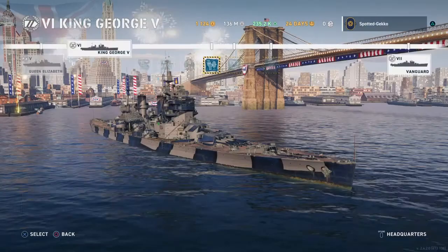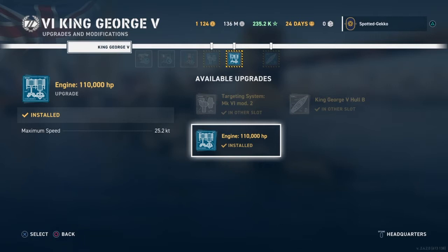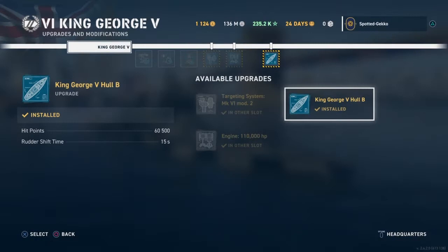For the next one I ended up choosing the engine, though looking back I wouldn't do that again — I would choose the King George the Fifth hull as the second choice, saving the engine for last. The Hull B gives you vastly more hit points, now at 60,500, and a rudder shift time of 15 seconds. That covers all the upgrade slots for the King George the Fifth.